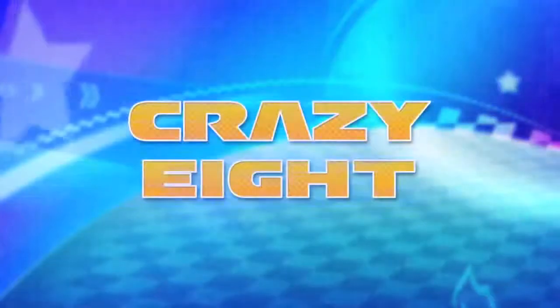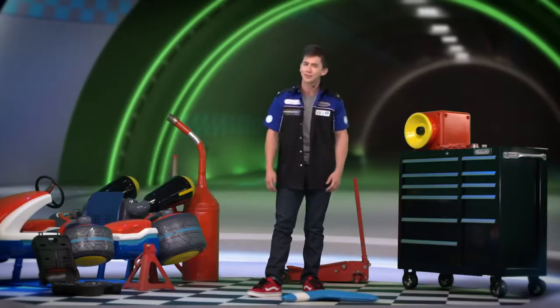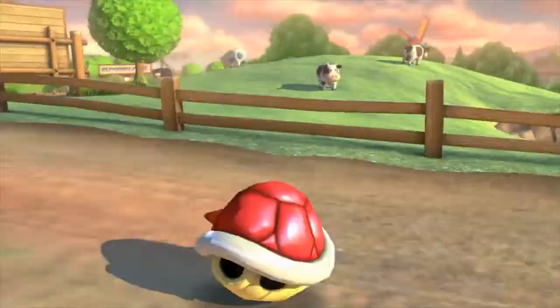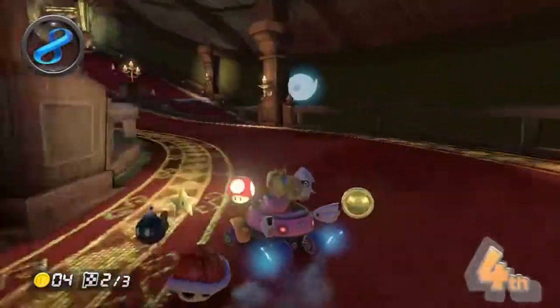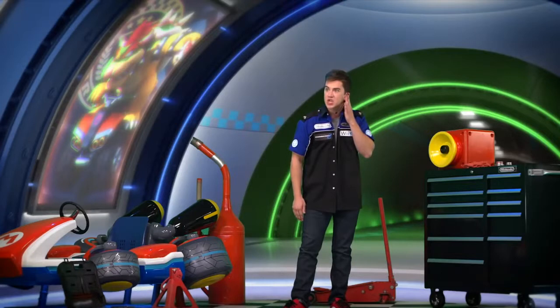Now comes my favorite item: the crazy ape. What's the crazy ape, you might ask? Glad you asked — it's only the most awesome item ever invented in Mario Kart history. Why? Because the crazy ape gives you eight items in one box. That's eight items to deploy on the entire racing field, or eight items to set loose on the one guy who's been giving you a hard time the whole race. I'm looking at you, Kevin.